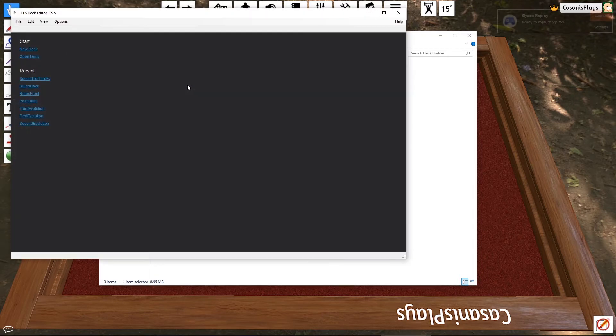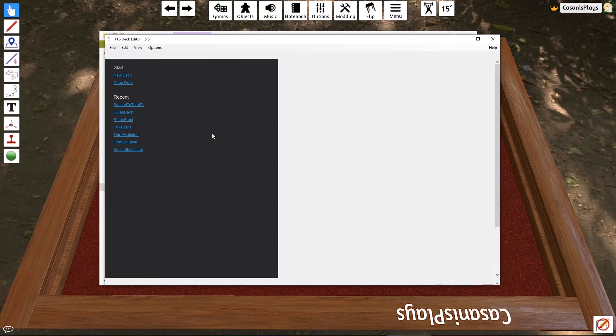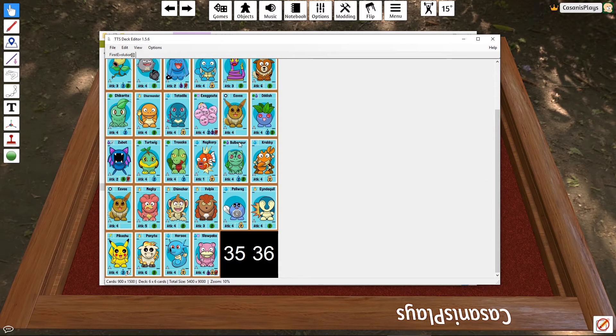In this particular video, what I'd like to look at is the deck builder tool. Under deck builder we've got a number of different options - the old Java version, and we're going to go right to this TTS Deck Editor. I'm going to double click to open it up. We've got ourselves an option to open up an original deck - these are the decks I've recently created. At the top we have New Deck and Open Deck. If I wanted to open an existing deck, I can go in here to open and find one of my decks - let's say First Evolution. It's going to open up that deck and you can see what it created here: a grid.